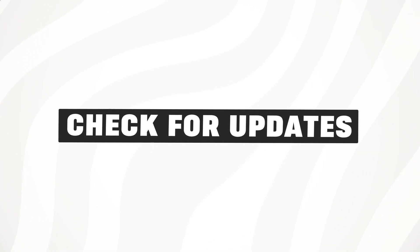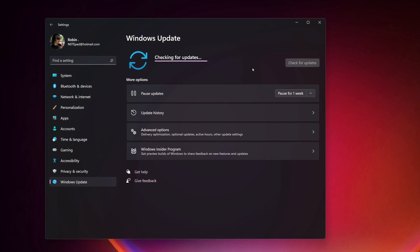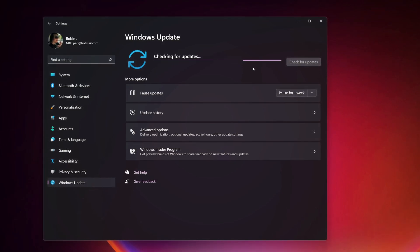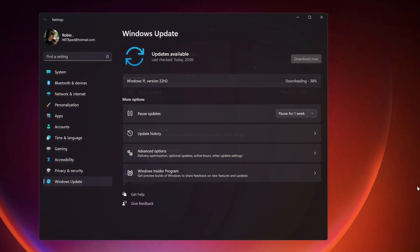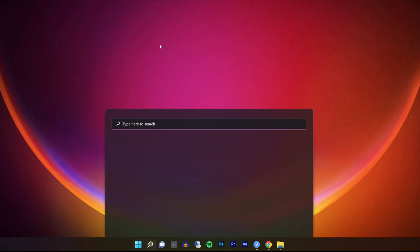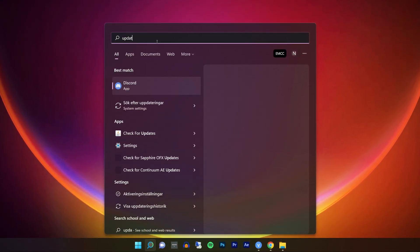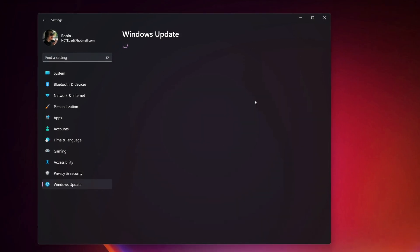One of the best ways to get the most out of your PC is to make sure you have the latest version of Windows 11 installed. When you check for updates in Windows 11 you also search for the latest device drivers, which can also help improve your PC's performance. To check for updates, select the Start button then select Settings, Windows Update, and check for updates.